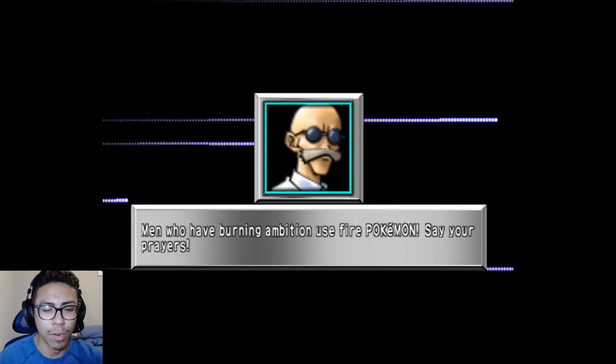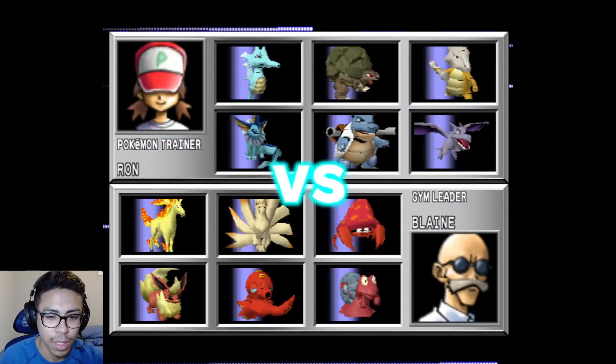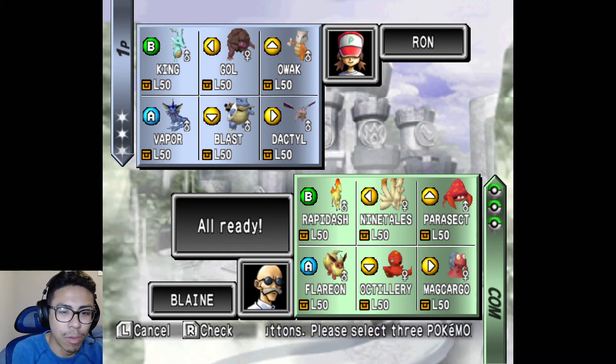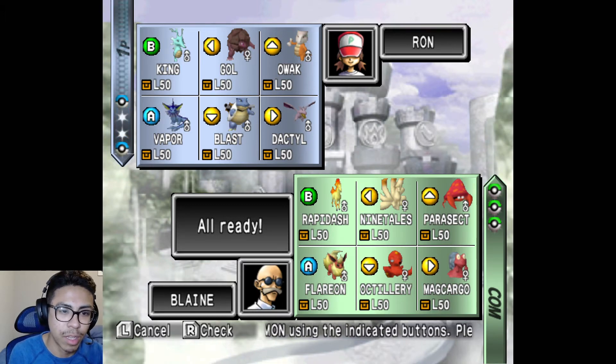Men who have burning ambition use fire Pokemon. Say your prayers. And in round one we will definitely be seeing Rapidash — that'll be his main star Pokemon. It seems that Parasect and Octillery will be the counters. For this battle, Parasect is going to be the one I'm going to have to worry a little bit about, so I'll go ahead and bring this team.